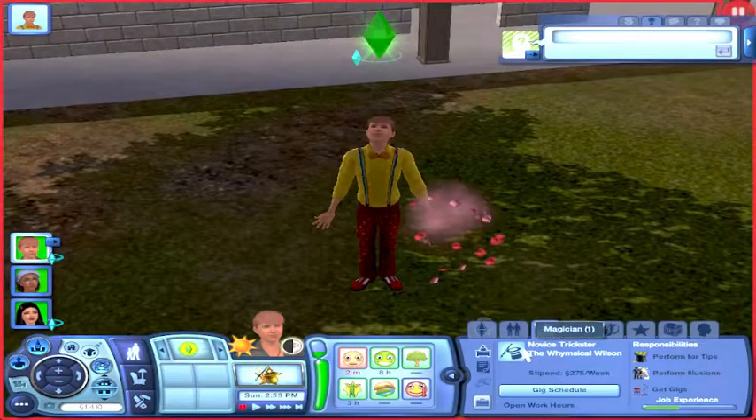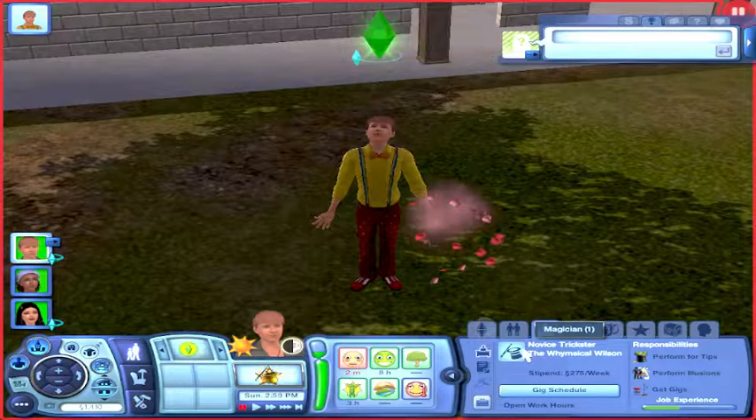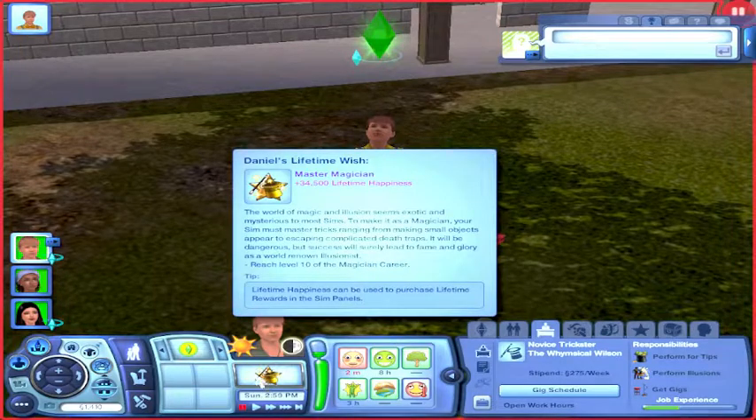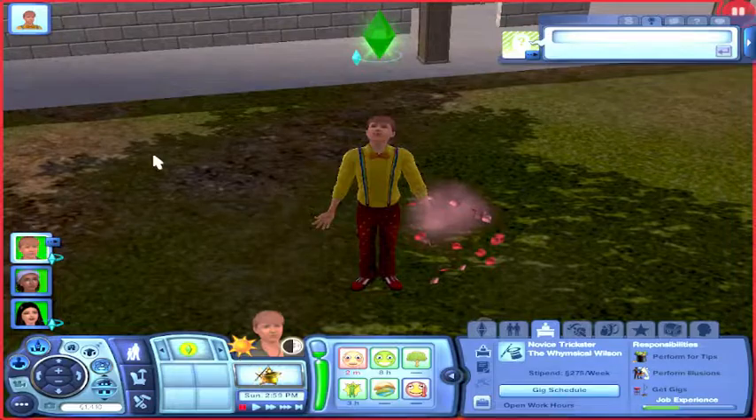Daniel is currently magician level one — he's a novice trickster. He is the Whimsical Wilson. I was going to go with the Dazzling Daniel, but I thought whimsical fit more with being a magician. Daniel's lifetime wish is the Master Magician: the world of magic and illusion seems exotic and mysterious to most Sims. To make it as a magician, your Sim must master tricks ranging from making small objects appear to escaping complicated death traps. It will be dangerous, but success will surely lead to fame and glory as a world-renowned illusionist. Reach level 10 of the magician career.